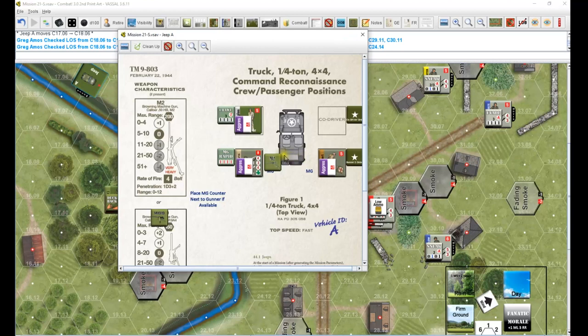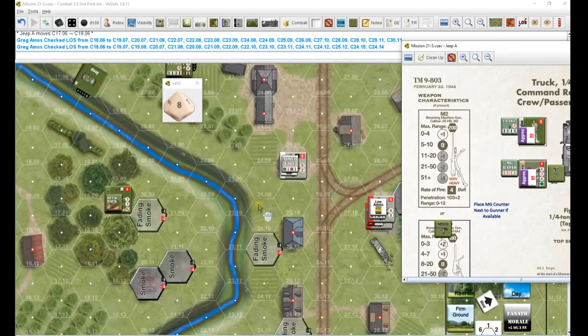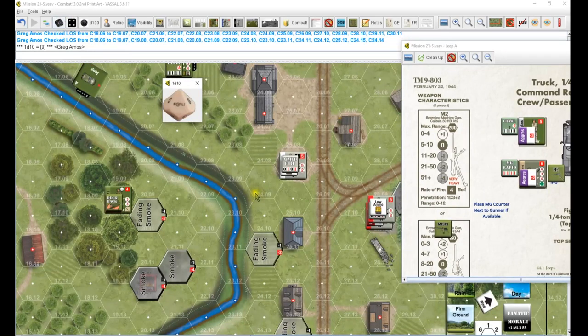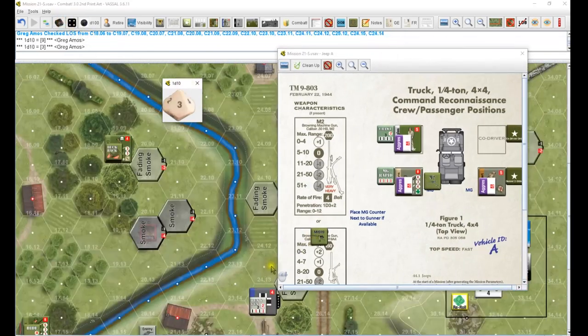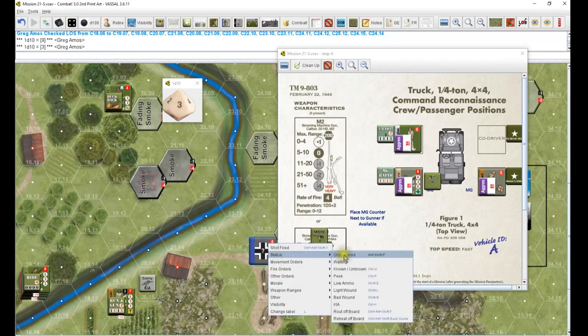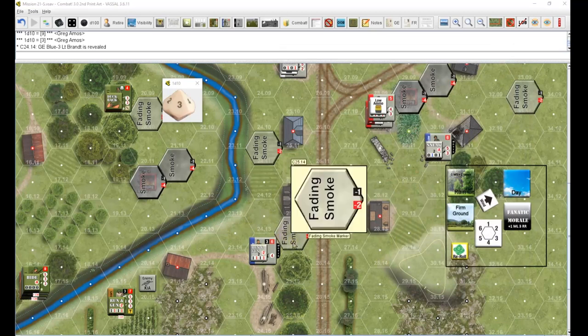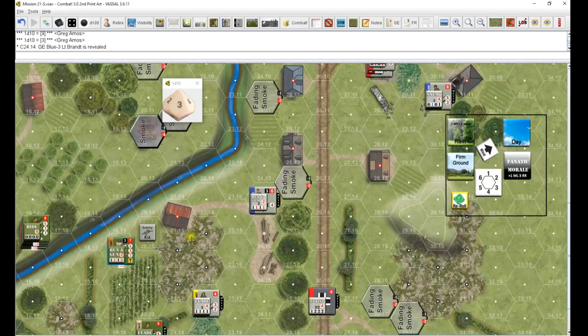I've got three guys in the jeep that can attempt to spot him. We got a five. Running gunning in the open - seven, six, seven. Minus one for the range goes down to a six. Nine - he doesn't see him. We've got an eight - he needs an eight to see him. Three - he sees him. That's an officer, would be nice to take him out. But he's going to be in the smoke before we can fire.